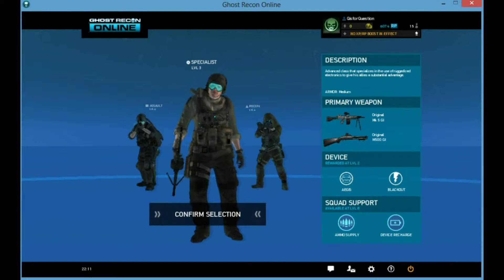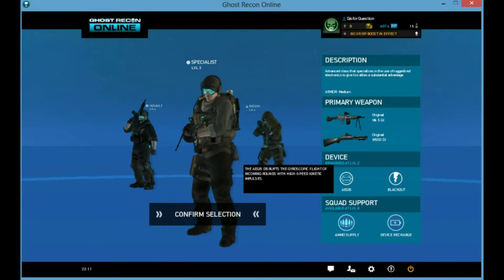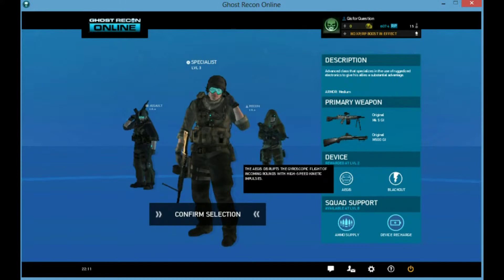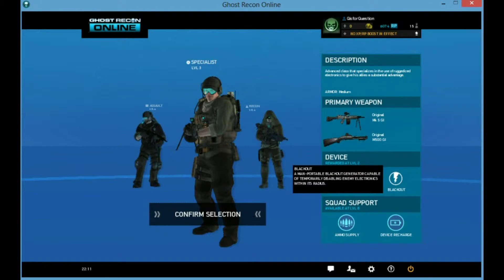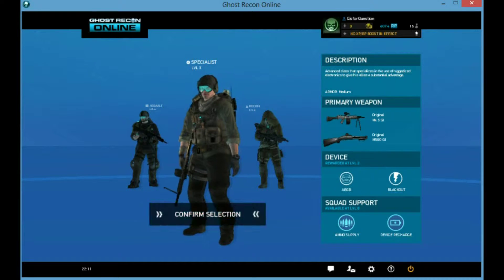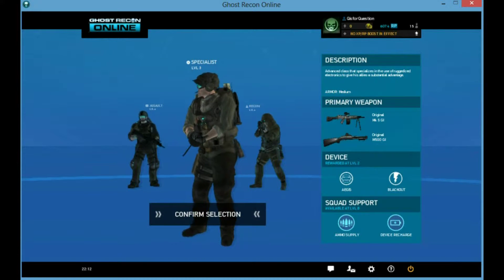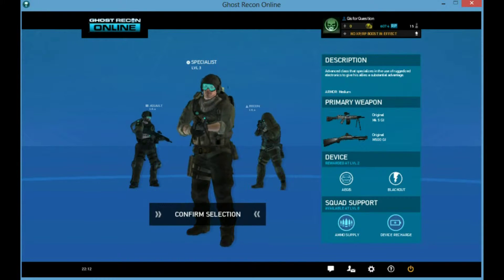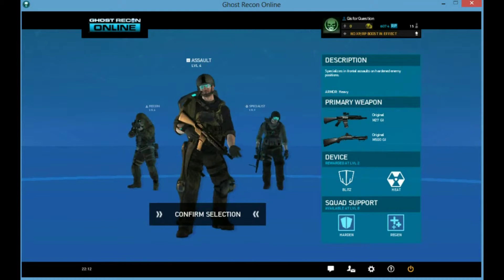Then you have Specialists. They have the Aegis ability, which is basically a shielding — it protects from bullets and other projectiles, but if a grenade comes inside, you're pretty much screwed. Blackout is a device similar to Heat in that it disrupts the person, but it's a radius. So if you catch a group of enemies with it, you can take them out pretty easily. He has a light machine gun and can also have the shotgun and several assault weapons. Assault and Specialists are pretty close, but Assault is more head-on while Specialists is a mix between assault and recon — sneaking around.